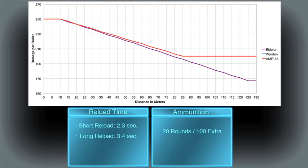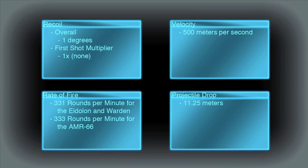The reload time is the same for the three rifles. The short reload is 2.3 seconds and the long reload is 3.4 seconds. The magazine holds 20 shots and your soldier carries an extra 100 shots. The recoil is a manageable one degree per bullet.